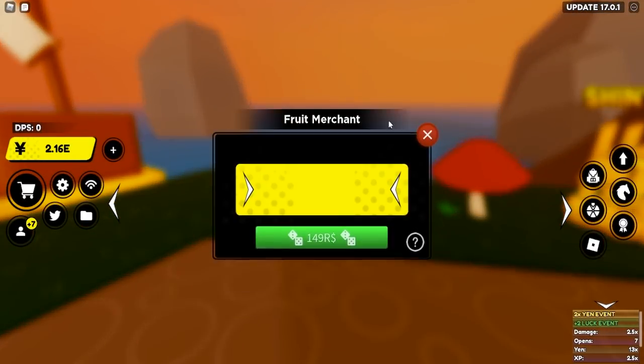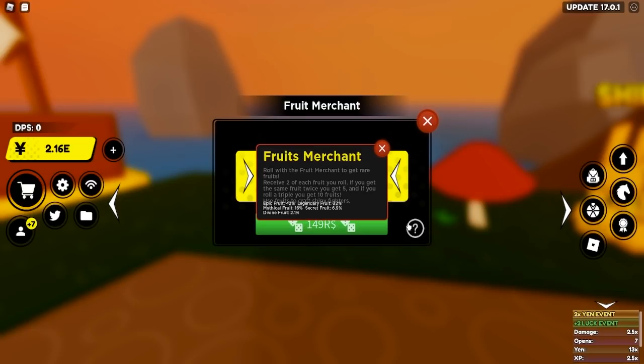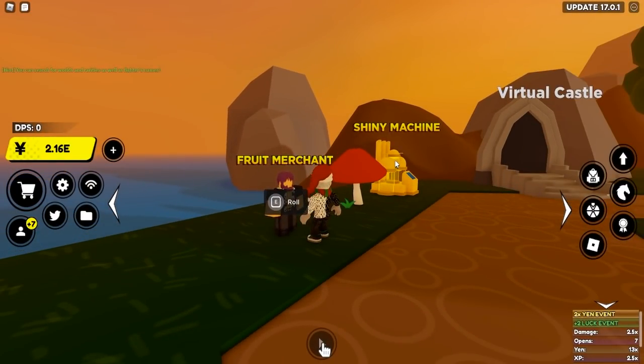One last thing: there is a fruit rolling option where you can roll fruits for Robux, but the chances are really low and generally not worth it. It works like a slot machine — you receive two of each fruit you roll, five if you get the same fruit twice, and ten if you roll triple. However, the chances for secret and divine fruits are very low. They were buffed since the update video I did about an hour ago — secret went from around 4% to 6.9%, and divine from 1.4% to 2.1%, so it does look more appealing now.